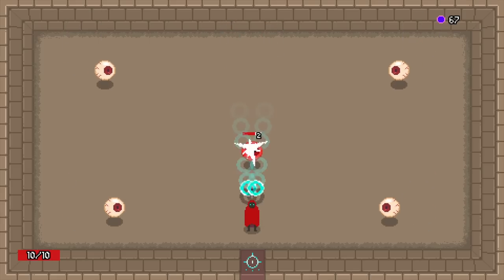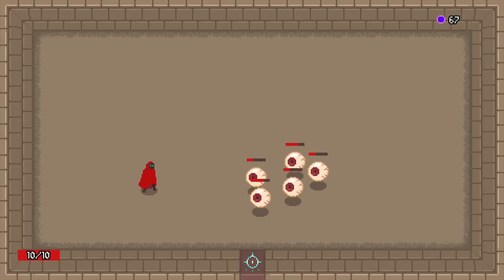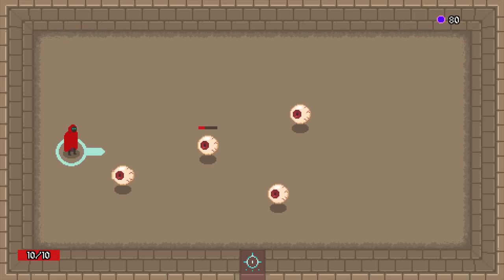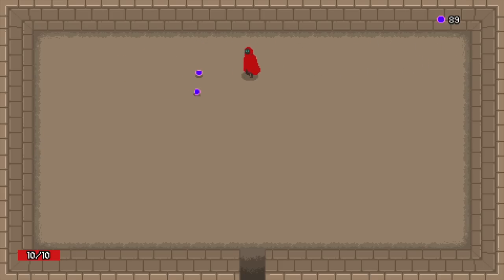We have 67 purple juice. Things are getting tight — back it up. I almost missed everything. That's the strat: just get in the corner and spam.